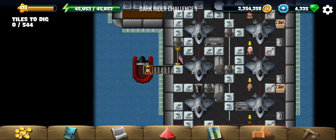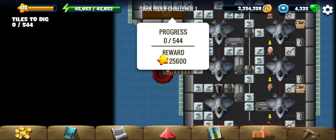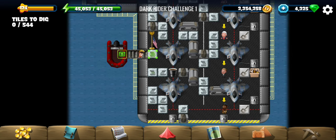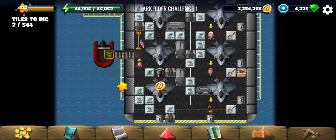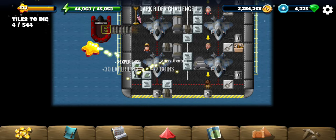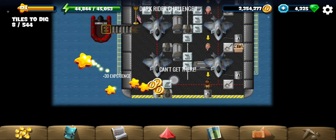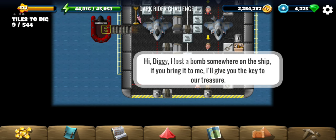Hey y'all, welcome to the first challenge of the Dark Rider event. The overall cost will be 25,600. The XP is almost the same as the cost because this is a repeated event, so that's a lot of XP for you. We lost the bomb somewhere on the ship and we have to bring it to get a key to the treasure.